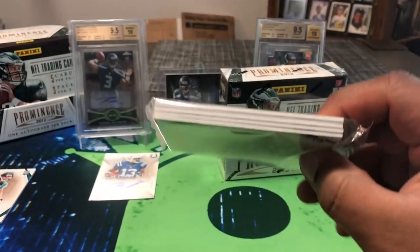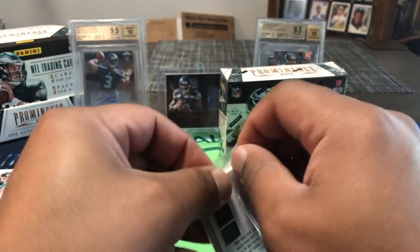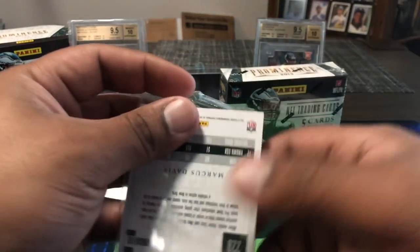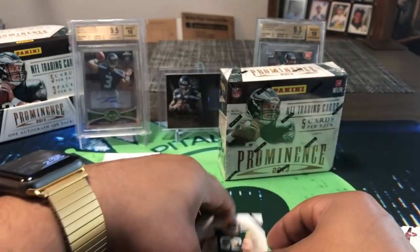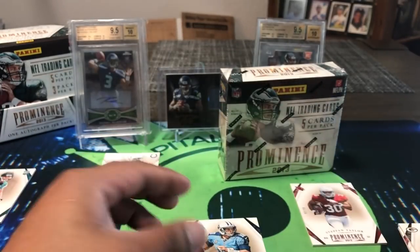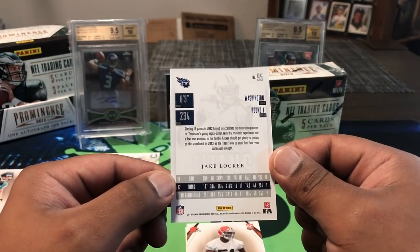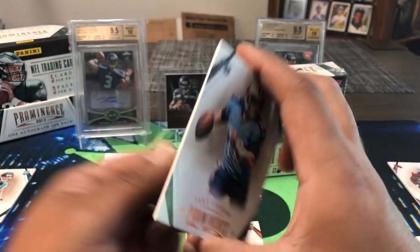Box two, pack two — another thin one, so we got another auto I guess. They're all autos, but no patch auto or embroidered patch like the box advertised. This box was $60 at my LCS — they had quite a few, I think eight or nine. Also pulled a Clay Matthews card — he just signed with the Rams after all those years with the Packers. And a Jake Locker card — promising quarterback out of UW who retired young after only three or four seasons, 10th overall pick.